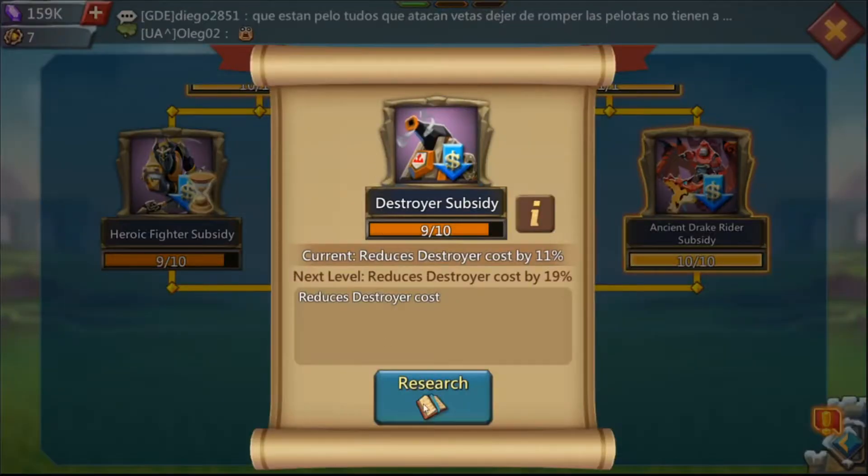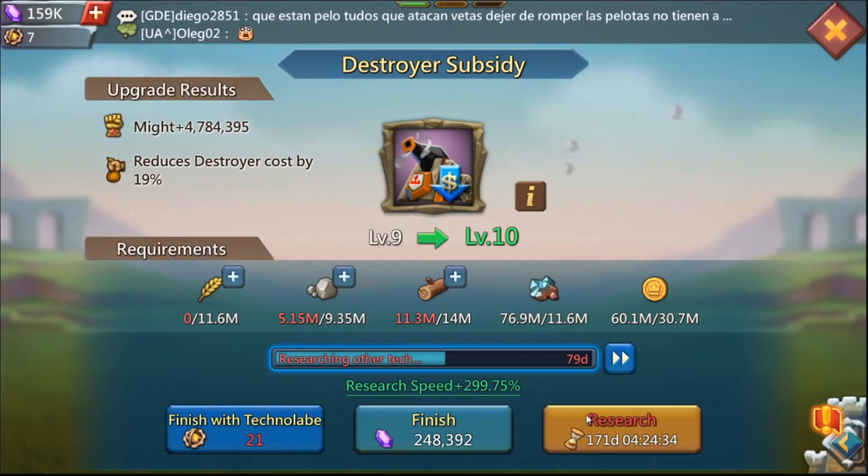This update is making me want to come back to the game — you're able to use Technolables to complete roughly a year of research every month. Here's why: this research is 171 days, and even with my gear, talents, and a research boost title applied, it comes down to about 154 days. Completing two of these per month is a total of 308 days — almost a year of research — just for doing the daily tasks.